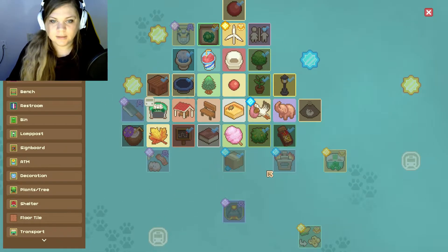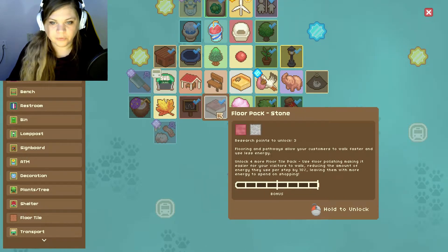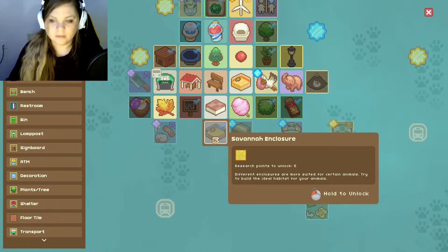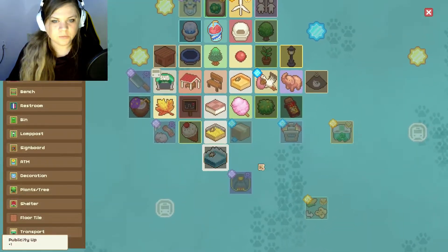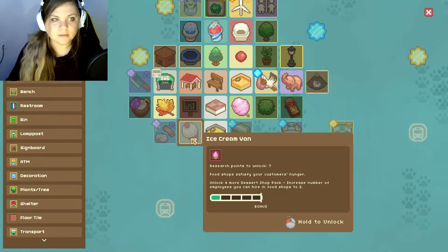Let's see, let's unlock the floors. What do we got — savannah? Actually I think we need that for something. There were hyenas. Looking at this picture it looks like... we'll do that. Ice cream — all right, we need that next. Okay.